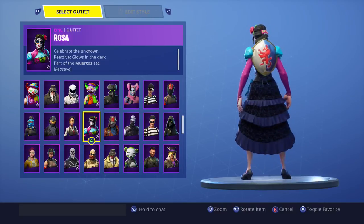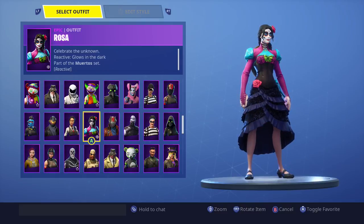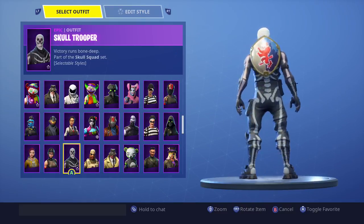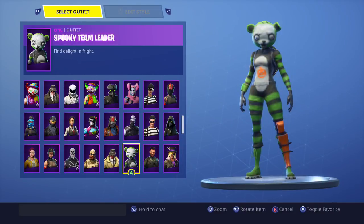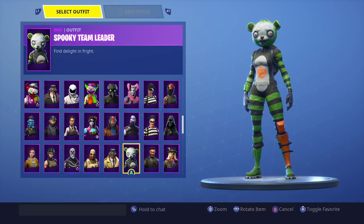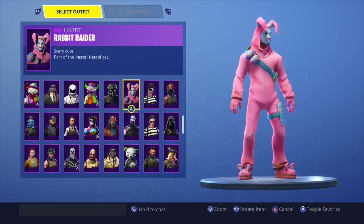Down here we have Rosa, which is also reactive — they look really cool when they level up. I did pick up the Skull Trooper — this is the fake one, not the original. We also have the Spooky Team Leader — they can recycle that skin again and again and everyone will buy it. We got the Rabbit Raider as well, though I don't like it as much as the Bunny Brawler.